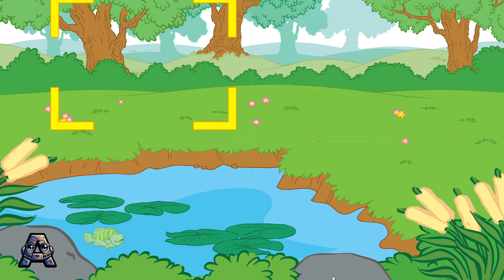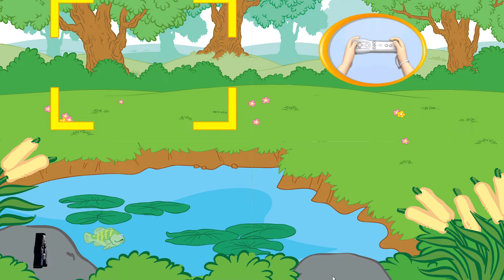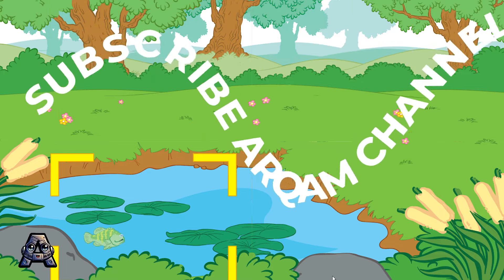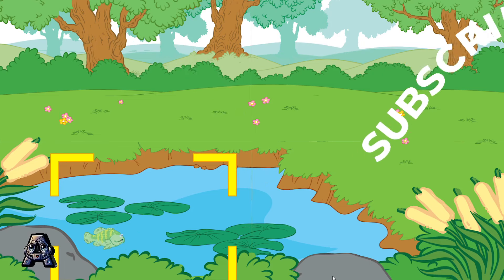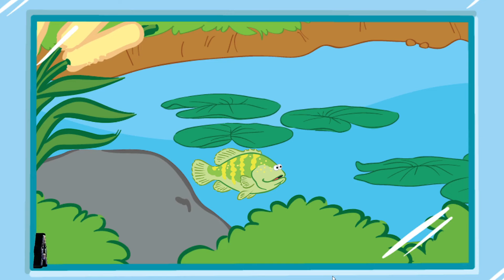To take a picture, tilt your Wii remote back and forth, and then press the 2 button. A big, beautiful bass! Let's take a picture of another animal!